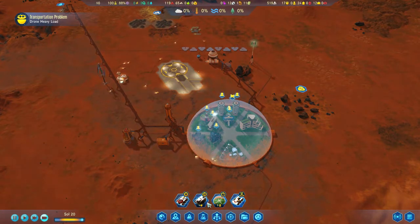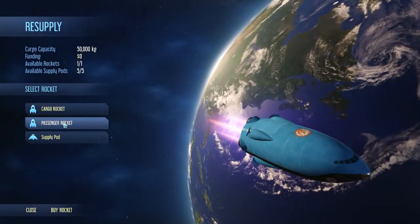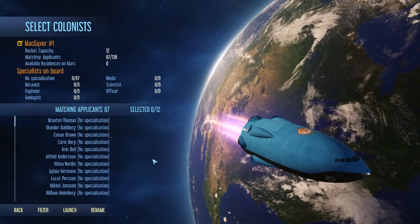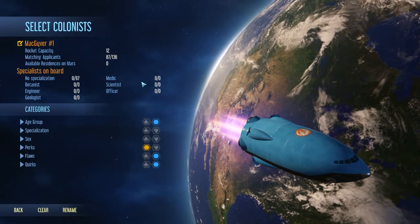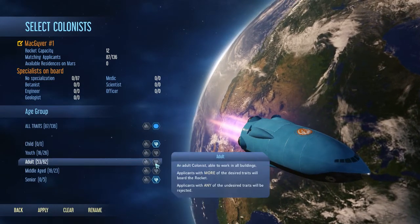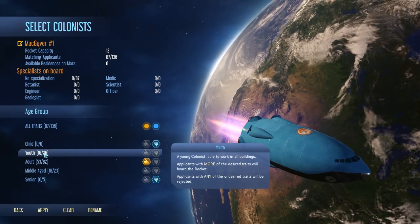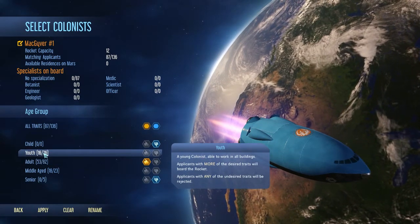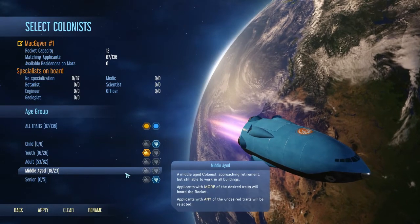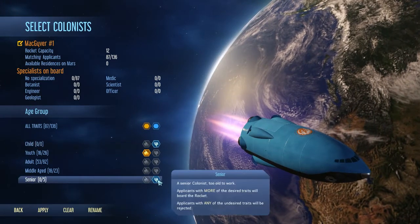Bring me back some colonists. My rocket ship is currently in orbit around Earth, awaiting passengers. I got rid of all the colonists on here, we're going to filter it. I want adults — not middle-aged, sure as heck not senior, but not youth either. Actually, I do want young colonists. I don't want middle-aged. Able to work in all buildings — yeah, I want youth. But I don't want children and I don't want seniors.